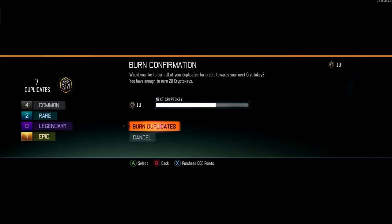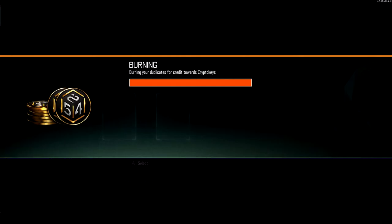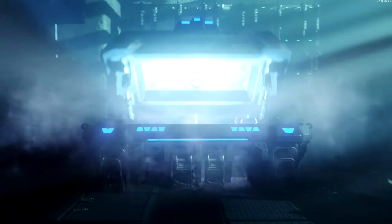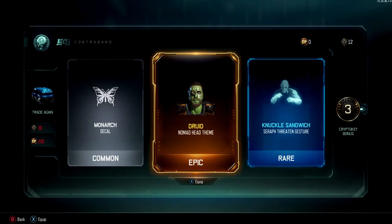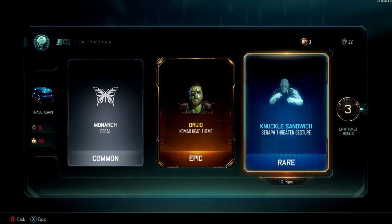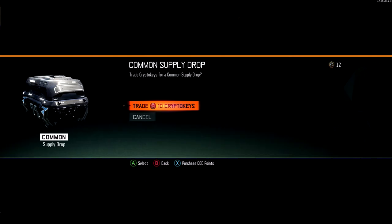Let's burn the duplicates again — 20 crypto keys, enough for another rare supply drop. What do we got? Last one — cross your fingers. Nice! I might have to put that on. I'm actually working on Nomad right now; I'm going through all the challenges with all the specialists.